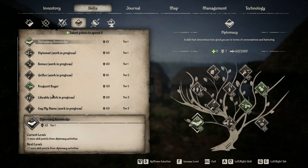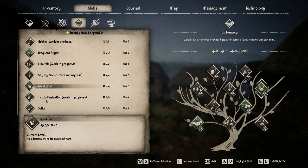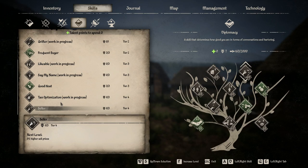Diplomacy at the moment is pretty limited, but the ones that are there are probably the most important ones anyway. Of the implemented skills, there are three currently: Frequent Buyer, Good Host, and Seller — and honestly, they're probably the three most valuable out of all of these. Diplomat is supposed to give more dynasty reputation for challenges, but challenges aren't in the game yet.